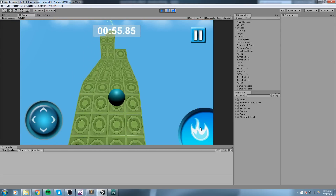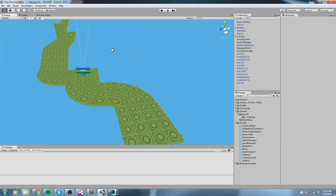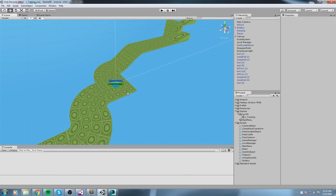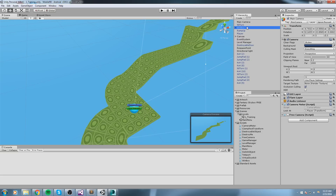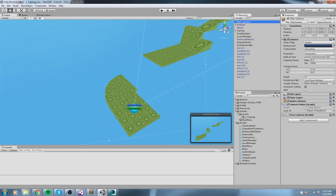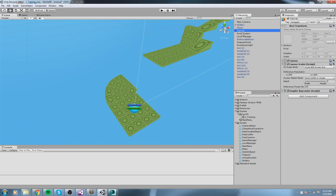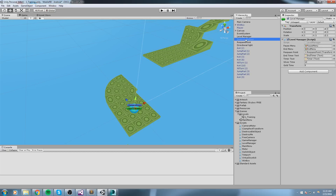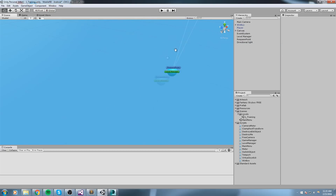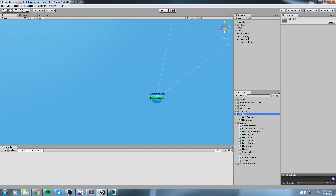Right now this is our level one, and we'd like to introduce at least two mechanics: how to move and how to win. I'll go ahead and remove all the objects we don't need — keeping the main camera, win box, player, canvas, event manager, level manager, respawn point, and directional light. All the rest is gone and we start fresh.